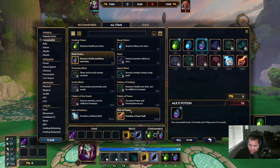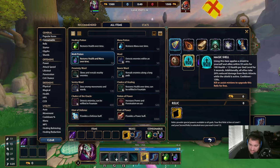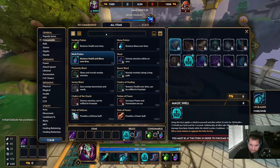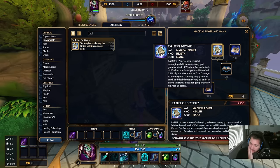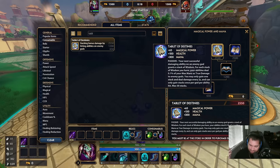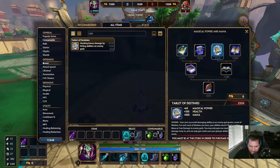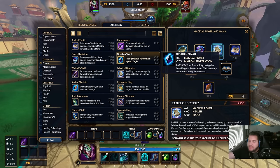I could also go Tablet, because technically, Tablet is not only a stacking item, but it's based off your max mana. And if I'm double stacking, I'm getting a lot of mana. What do we think here, boys? What's the best build to one-shot someone? Like, legitimately one-shot them.